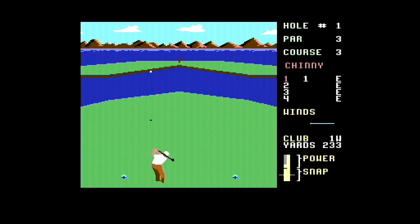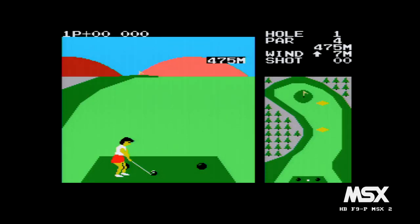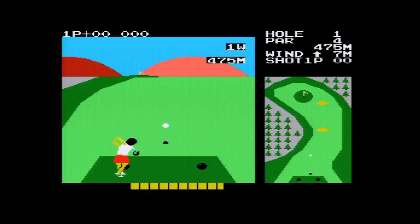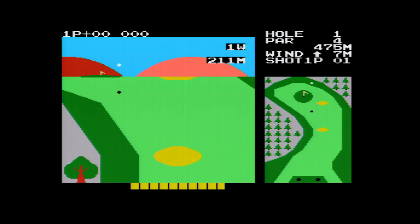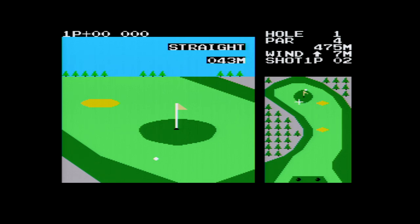So here we are with six 8-bit golf games that aren't Leaderboard. Konami is always a seal of quality, especially on the MSX, so here's a good place to start: Konami's Golf, a 1985 game that comes on cartridge. It already starts off with a female player, which is fantastic — you don't often see that. You get the course on the right hand side, hit the ball in the play area on the left. Lovely stylised graphics with coloured hills in the background. Konami's Golf is an arcade golf game.